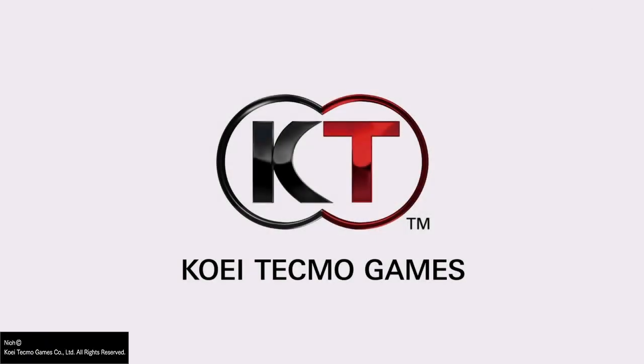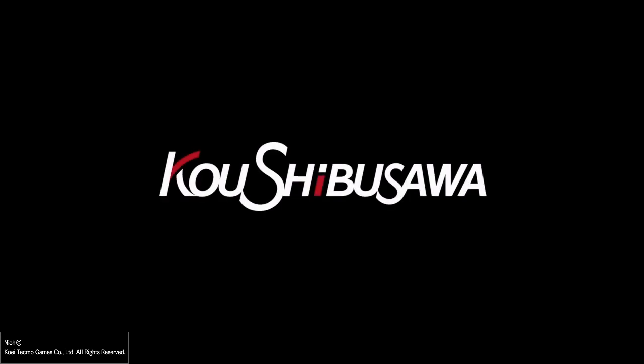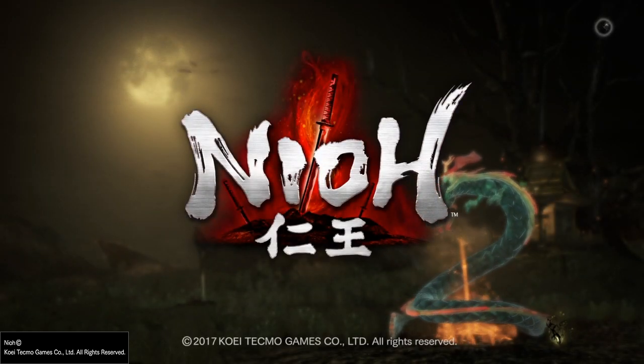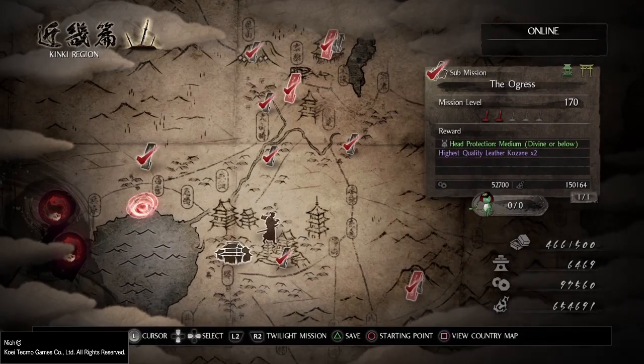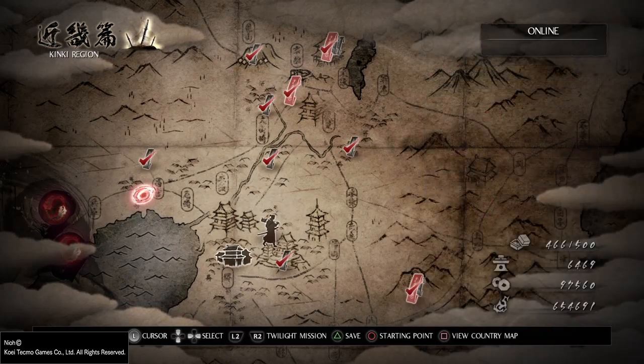Hey, what's up everybody, it's your boy Carpo here with another Nioh video. Today we are going to be showing you how you can open sealed doors with yokai incense. That's right, any of those locked doors that you're not able to get behind — this is an even faster way to get behind them, and I'm going to show you exactly how.